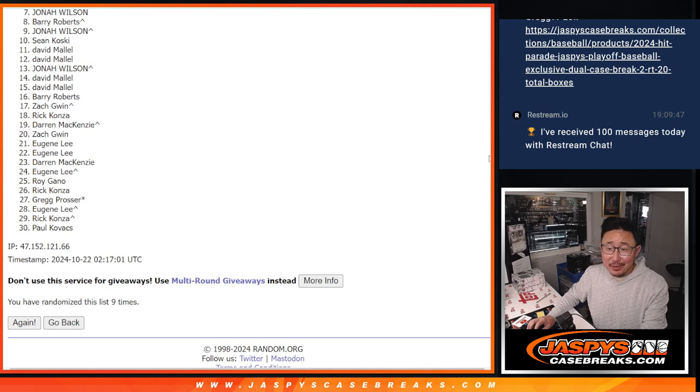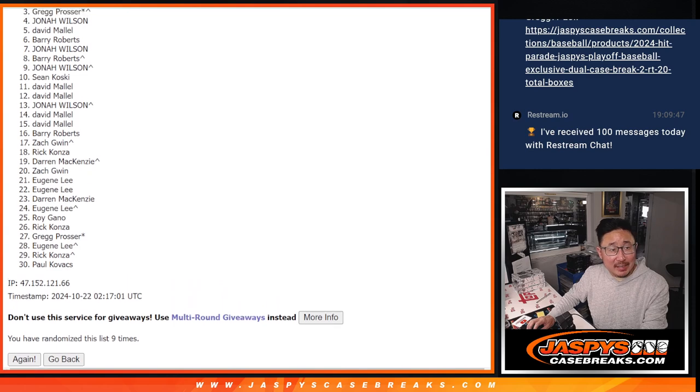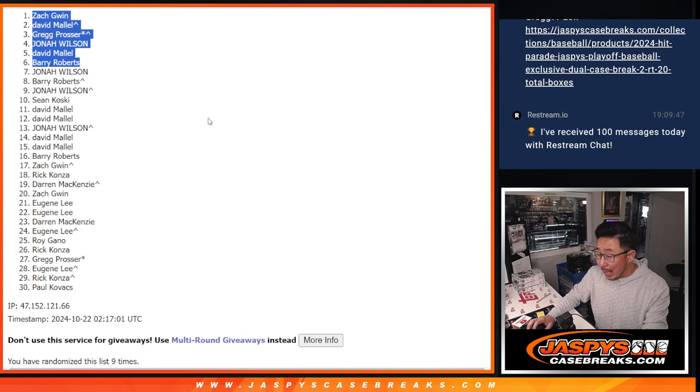Top six, you're in the break — no problem. Barry, you're in. David is in. Jonah is in. Greg, David, and Zach Gwynn. Congrats to the top six. We'll get your names on the list, and then we've got to do a couple more of these, sell out some full spots, and we can do our last break of that Hit Parade Jaspi exclusive baseball edition. Thanks everybody, I'll see you next time for the next one.